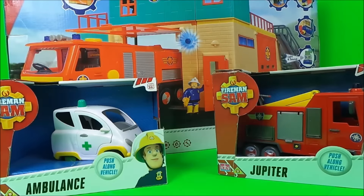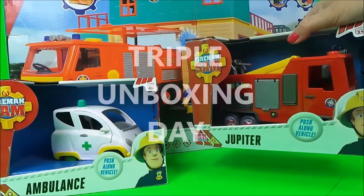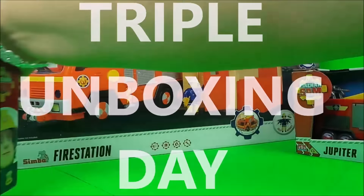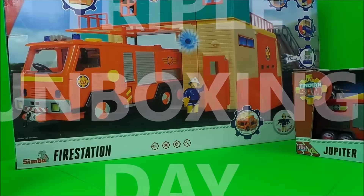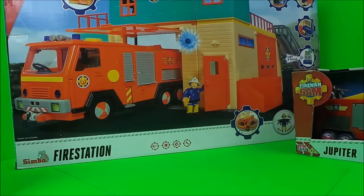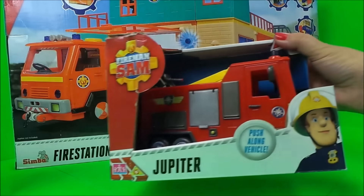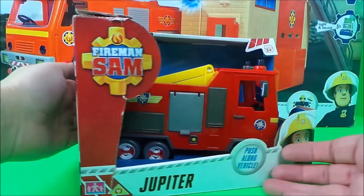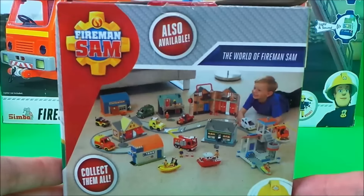Hello, hi there guys, this is Tracy here and welcome back to the MG Tracy Club. Today we've not got one toy to unbox, we've got three toys. We have Jupiter, we have the Fireman Sam ambulance, and also we have the magnificent fire station. But let's start with Jupiter — let's take a quick look at the box.